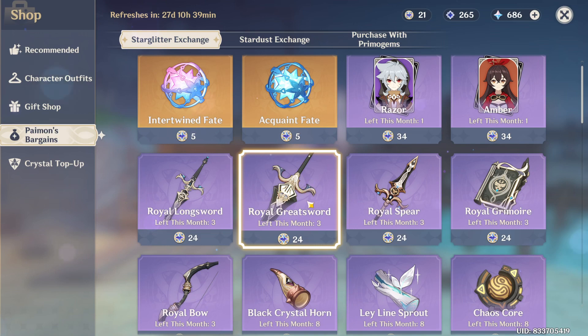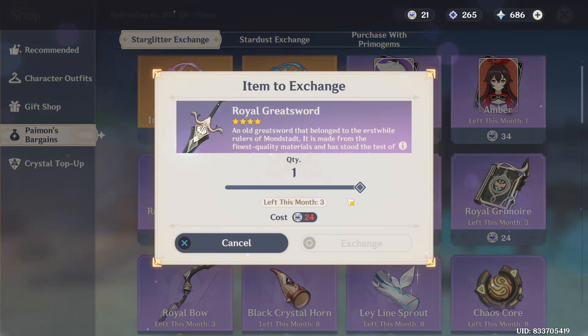After selecting it, you can see the Royal Great Sword right here, which is a very rare item. To get this item, you need Masterless Starglitter, so if you have it, press the option Actions to get the sword.